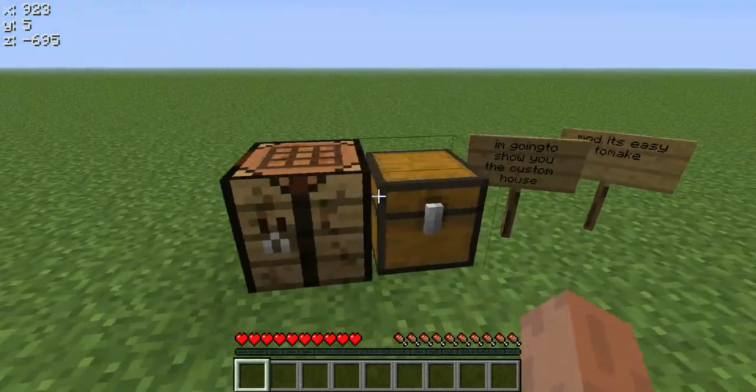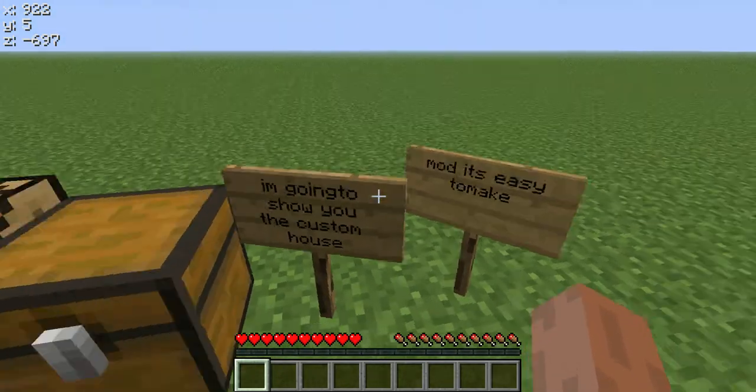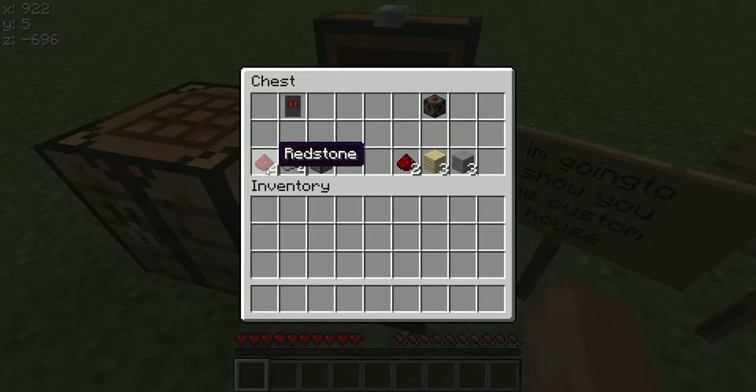Today I'm going to show you how to make the Custom Mosmo House. This mod is easy to make. What you're going to need is four redstone, four iron, and one piston to make this. So I'll show you how to make that.